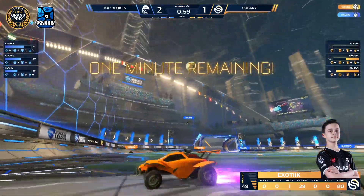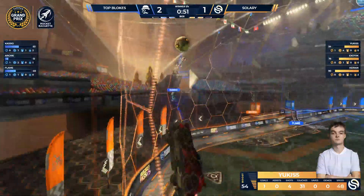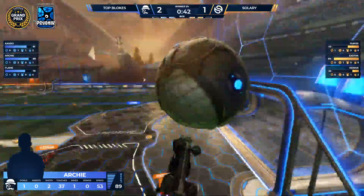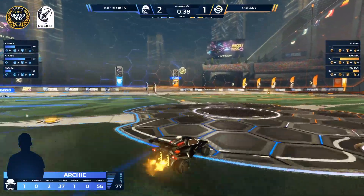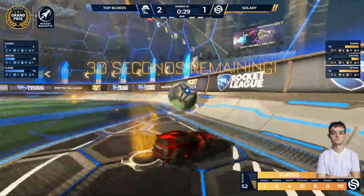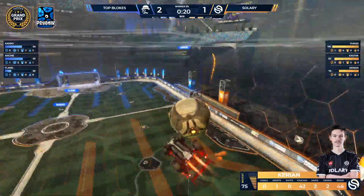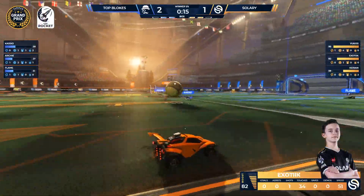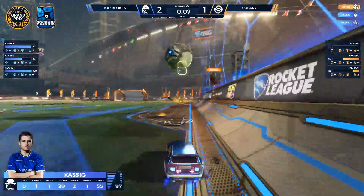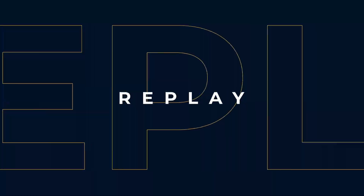2-1 Top Bloke — one minute left. Solary on attack, hunting for a goal but not finding it yet. Archie upfield, not going to find it. Flame's shot barely kept out but Cassio is not going to let this go easily. Drop down — Kerrion barely finds a touch. Upfield to the corner — Kerrion looking around, Yukis up, pass to Cassio, clear away. Flame is there — pass to Archie, not going to work out. Exotic with a great 50 — coming center, Solary getting so close. Could we see overtime? But Top Bloke are shutting it down, clearing the ball. Exotic center — up high, 10 seconds — Yukis hunting for the goal, coming center. Cassio on the save — that's got to be it. That's the game! Top Bloke win the series!